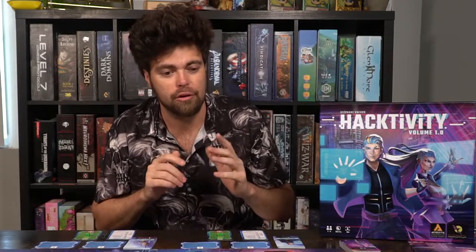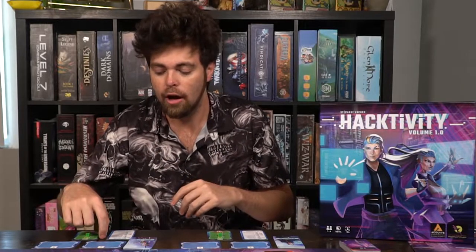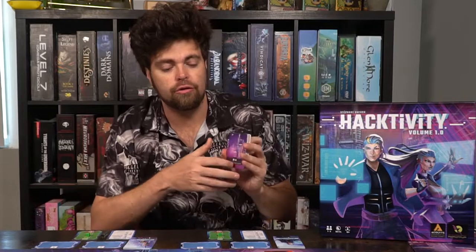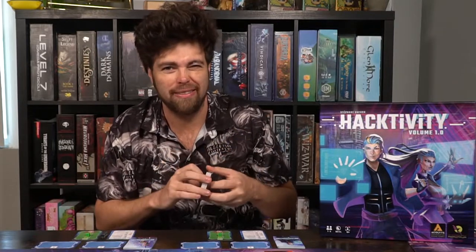There are a couple of characters that are unique. There's Cyberlink, which includes little nodes that they can utilize from their deck. And then there's Dr. Power, who has their own unique board where you'll be setting black cubes and a blue cube that lets them engage their cards in certain ways. After that, you set aside any additional cards for additional scenarios, and you're ready to begin the game.